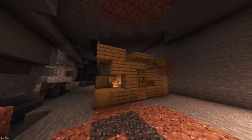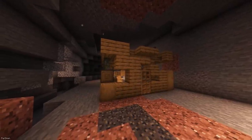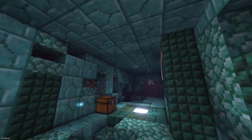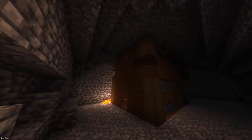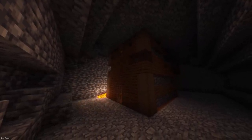Subterrestrial will add structures to the underground of your world. Beneath the surface, you can find Cabins, Spawners and Mines. They have multiple stories, and there are some different designs depending on the biome they spawn in. Each Cabin has variations of their own too, so you shouldn't expect to find two identical structures.